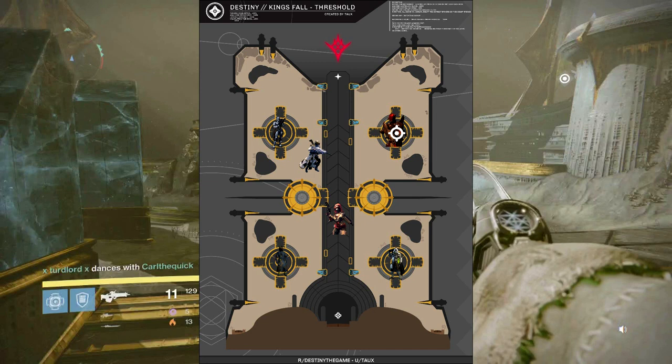Once L2 is stood on, then it would be L1, after L1 then R1. A big confusion is that people think you need a fourth platform, but actually the relic platform above does not need to be stood on. Instead, that guardian will go to the center and help clear adds with the other assigned guardian.